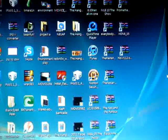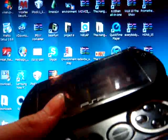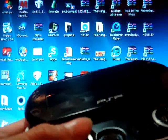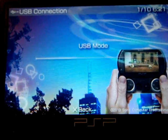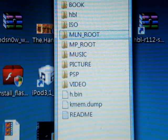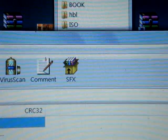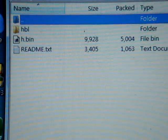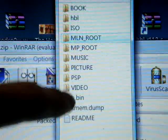Now connect your PSP Go, PSP 3000, or whichever PSP you have. Open up your PSP Go and go to USB connection. As you can see it's loading, so just wait. Once you open up your PSP file, open up the HBL R112 file. Drag both the HBL and the HBIN folders to the main PSP folder. As you can see, I've got the HBIN and the HBL right there.